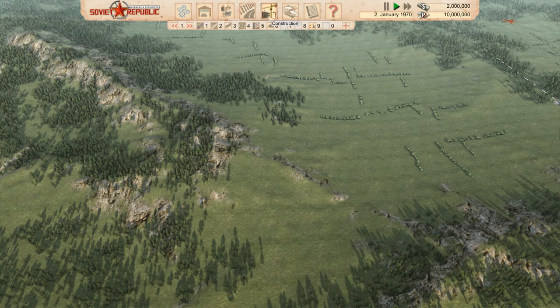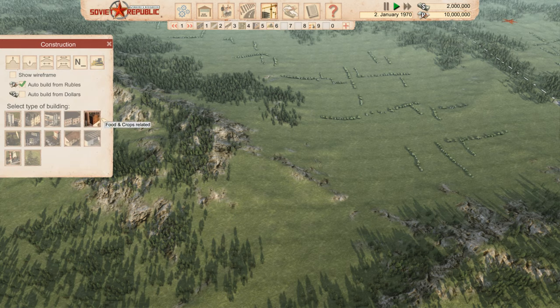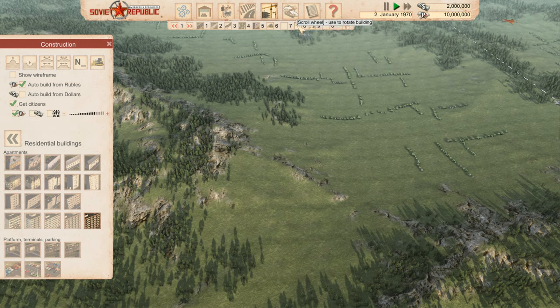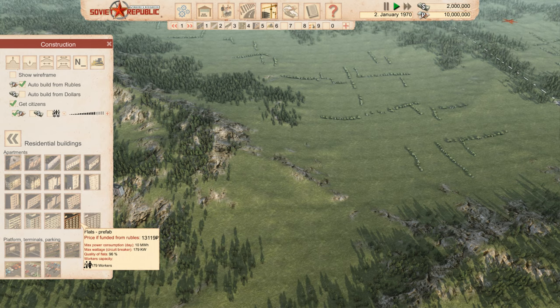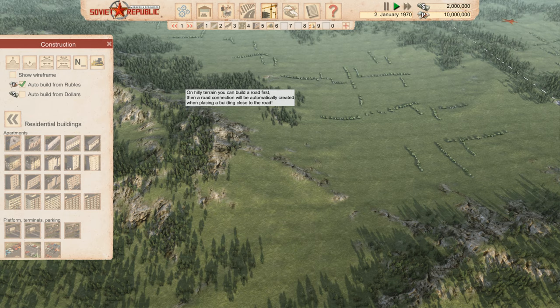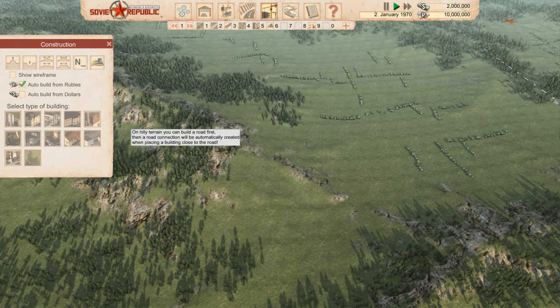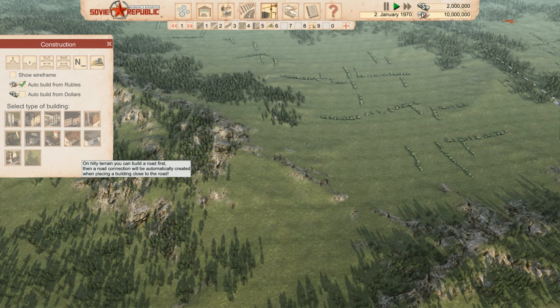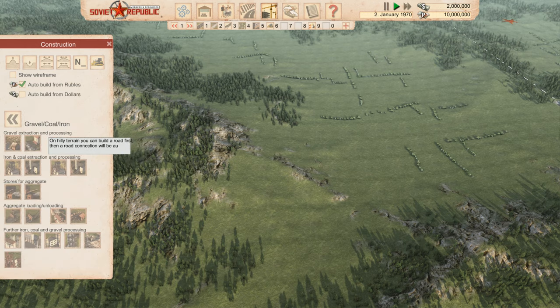To start, go up to the build menu. I'd prefer this bar at the bottom but we'll work with what we've got. There's also another bar where you can hotkey certain buildings to buttons. So if you wanted to build residential, you could apply it to one of these buttons. As I mentioned, we're going straight for coal mining. The coal section covers gravel, coal, and iron. We want a coal mine to start with.